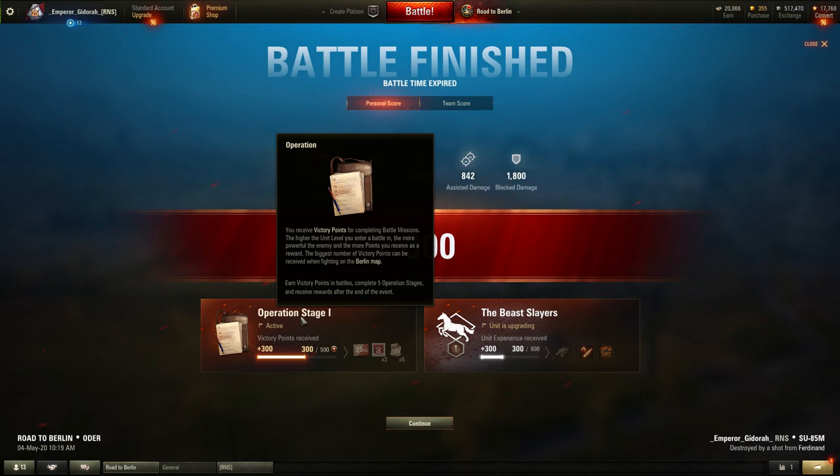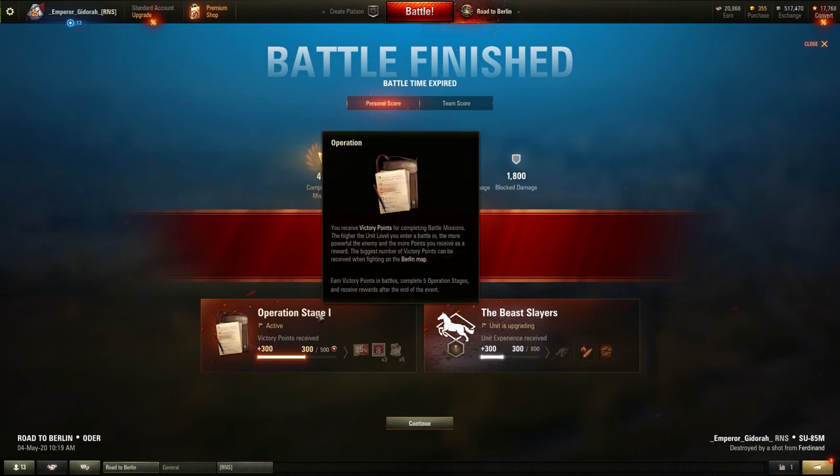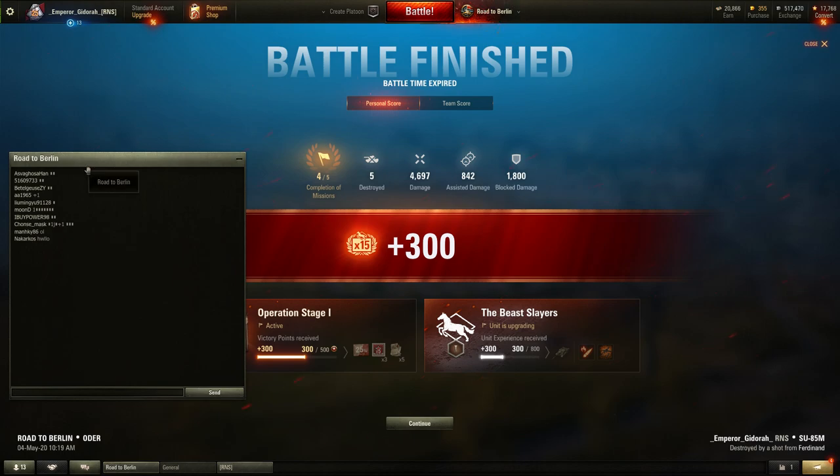So operation stage one: you receive victory points for completing battle missions. The higher the unit level you enter a battle in, the more powerful the enemy and the more points you receive. The biggest number of victory points can be received fighting on the Berlin map — the highly anticipated Berlin map specifically for the Road to Berlin mission.